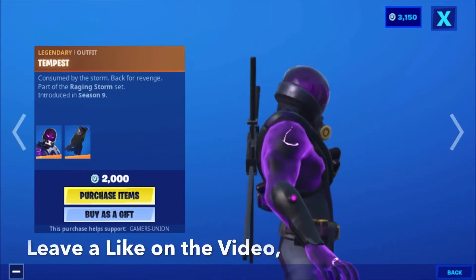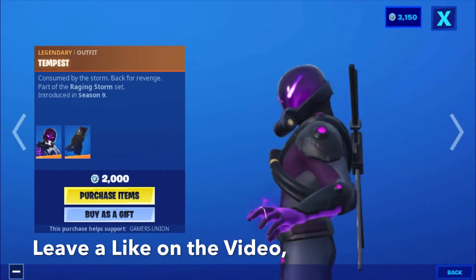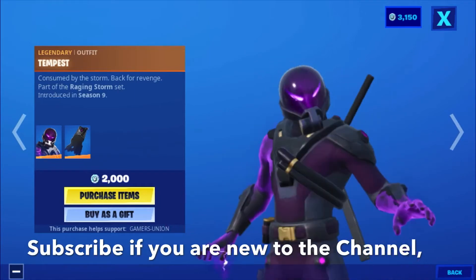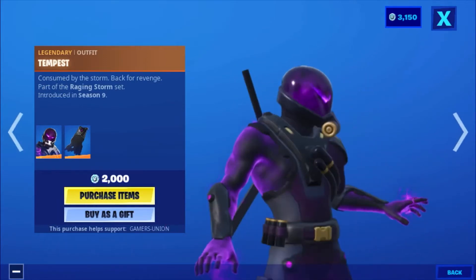Hey guys, GAMERSUNION back here with another video. Today's video is going to be on the Fortnite item shop for May 6th. First we have the Legendary Alpha Tempest — consumed by the storm, back for revenge, part of the Raging Storm set, introduced in Season 9, 2000 V-Bucks.